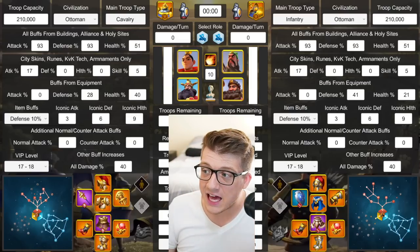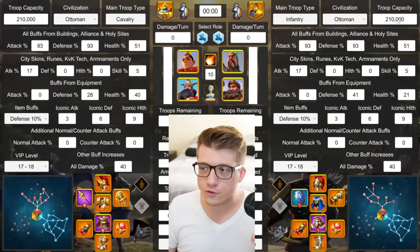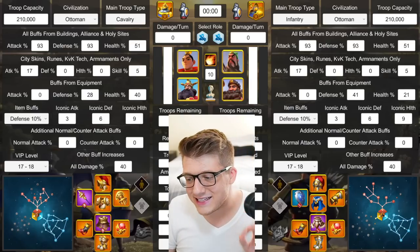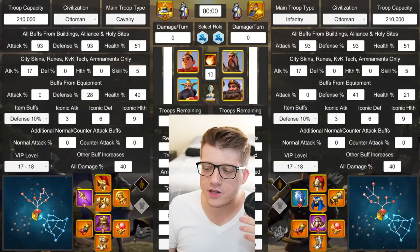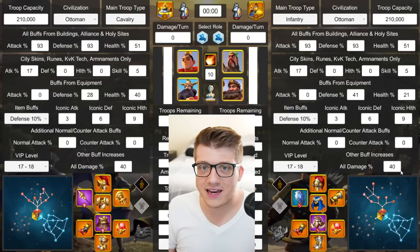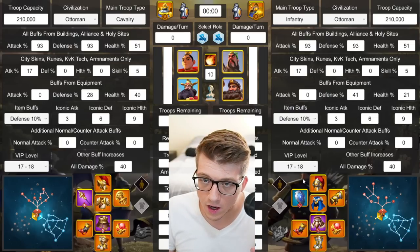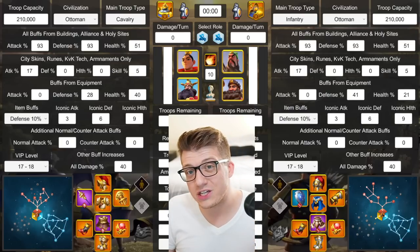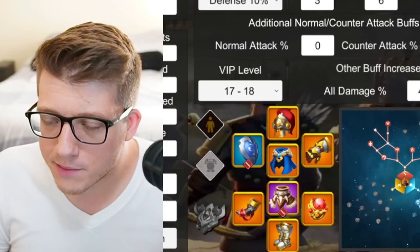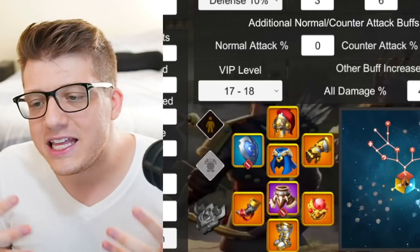The enemy was assumed to have the exact same setup — same number of troops, same civilization, Ottoman city skin, everything identical. I also replaced the legs and weapon on everything we tested against with something less than perfect: blue shield for infantry, purple weapon for archers. We used the full skill tree where available. Those are the assumptions and the groundwork for this video.